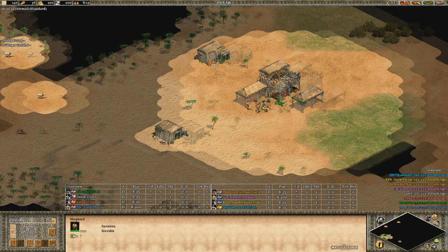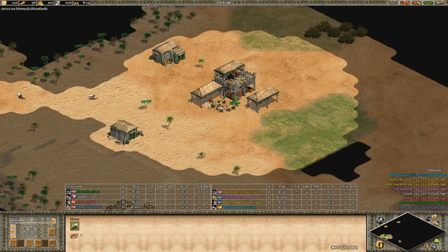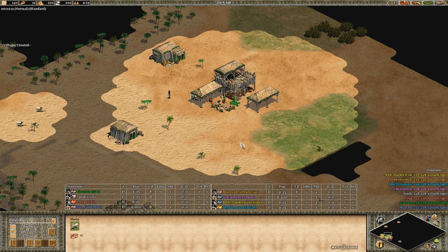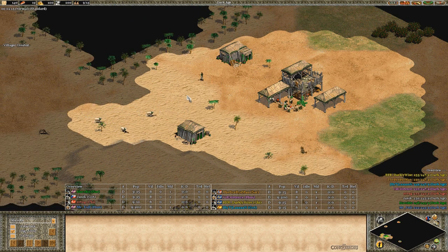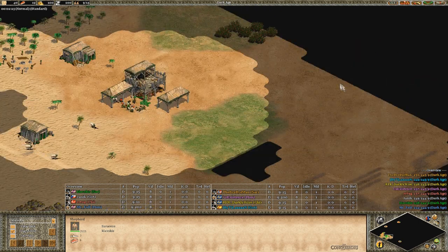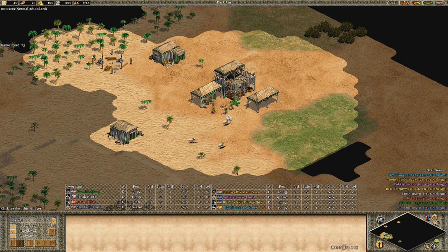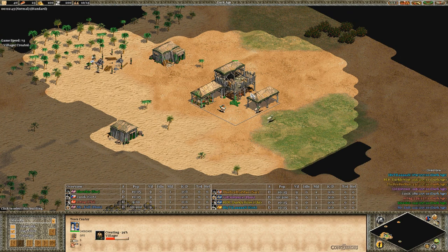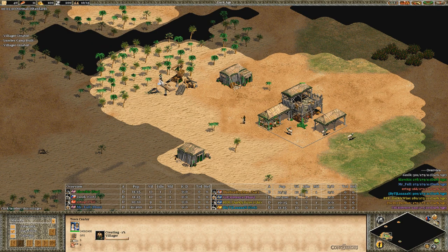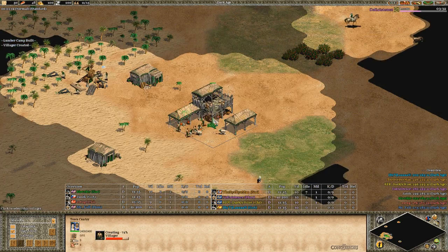I added one more villager on the sheep because I got quite late sheep. Typically if you get sheep around the one minute mark, it's better to add an extra villager on sheep just to be safe so you don't have any idle time. The build order doesn't really change from that. Around 13 villagers you'll see me take one from sheep and send to boar. Typically you'd already have two on wood by now. I'm dropping a little bit early but had pretty much zero idle time - that's all we want to see.